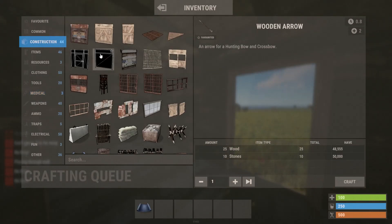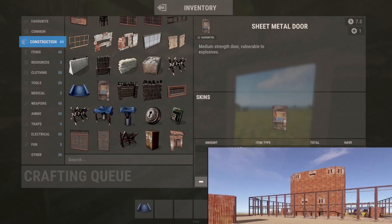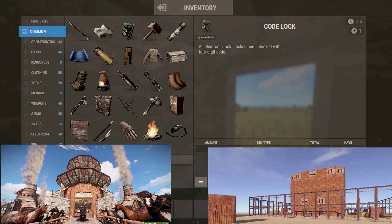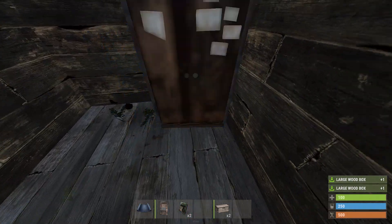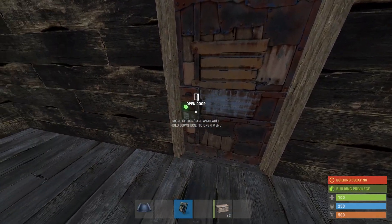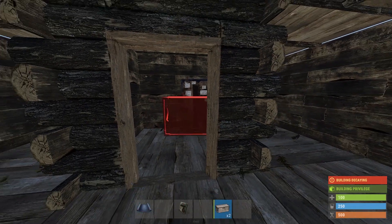Number two: do not make a giant base. Unless you're on a five-times modded server or running a large organized group, do not make a big base. Not only is this expensive to maintain, but bigger groups will come after you. I love eyeing up the big bases because you know they've got fat loot inside and it's going to be a fun raid. Whether it's your reputation on the server or your loot, raiders will be eyeing up your base left, right, and center. So make sure not to make it unnecessarily large.